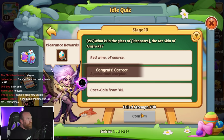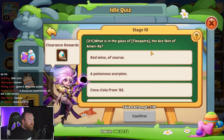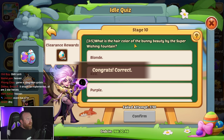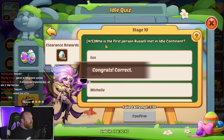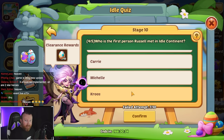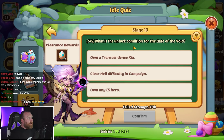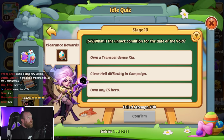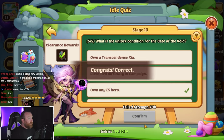Which of the following packages does not exist? The Almighty Package — probably something down the road, but absolutely not right now. What is in the glass of Clear Patcher's brand new skin? It is a white snake. What is the hair color of the Bunny Beauty from the Super Wishing well? Absolutely red. Who is the first person Russell met in Idle Continent? He meets Cruce in the abyss. Finally, what is the unlock condition for Gates of the Void? Simply own an E5 hero.